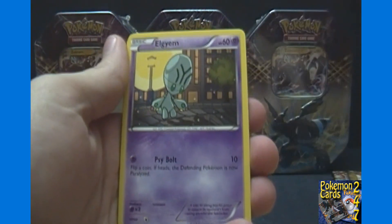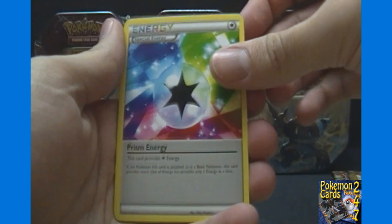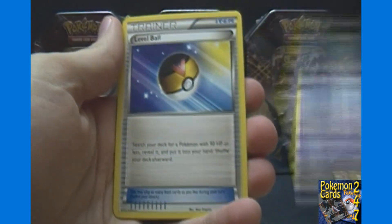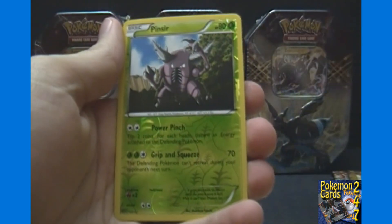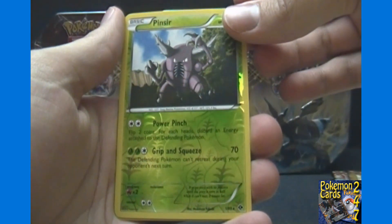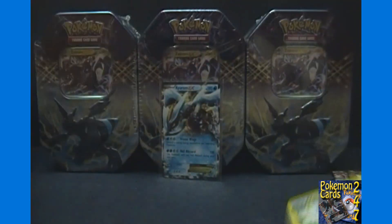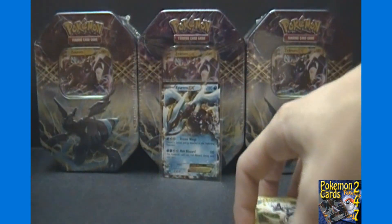For our last pack here we got Pansear, Ralts, Darumaka, Elgyem, Panpour, a Prism Energy, Cурlicue, Level Ball, a reverse holo Pinsir — which is a rare non-holo — and our final rare is a Zebstrika.